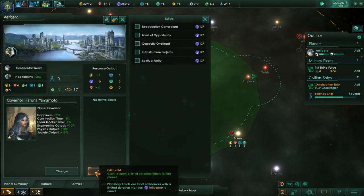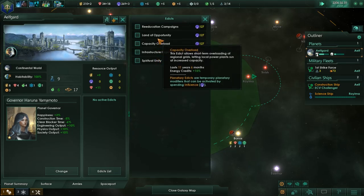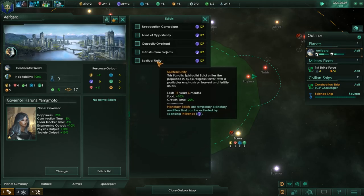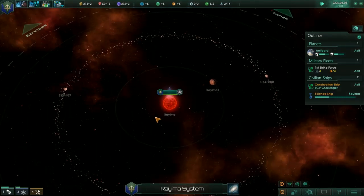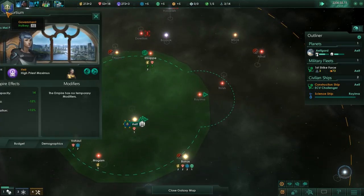Let's take a look at the edicts here. We can do spiritual unity — that's eleven years, six months. That will give us plus ten food, which we'll probably activate for the hall. I know a lot of players kind of forget about edicts. I do too, but they are really powerful on the planet scale.